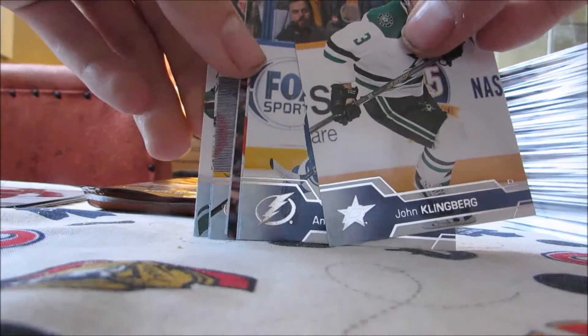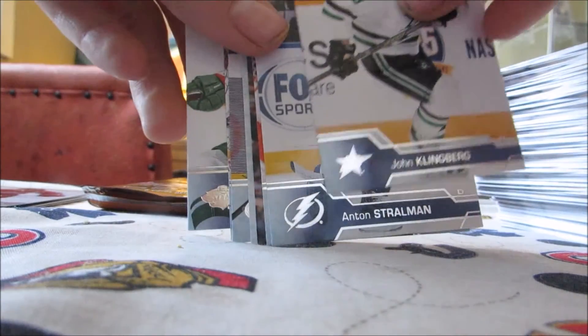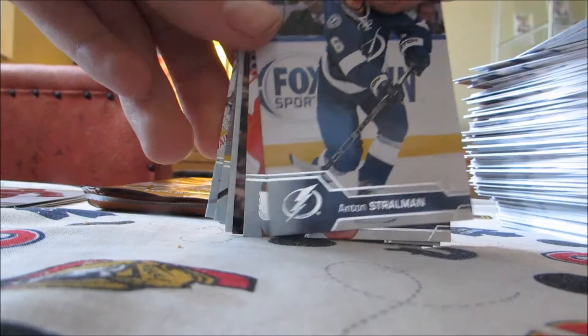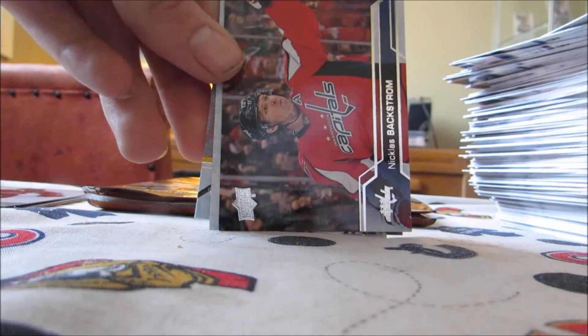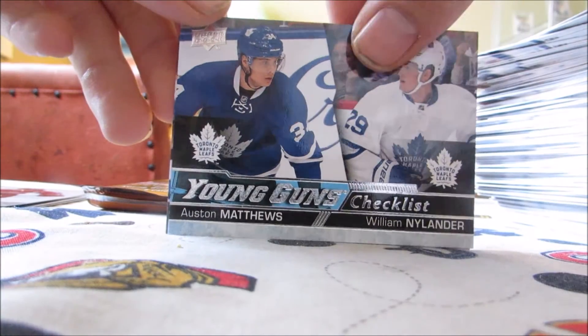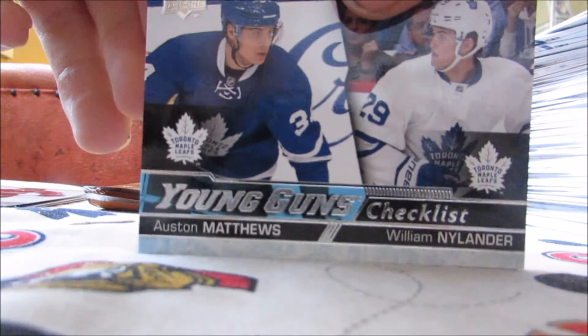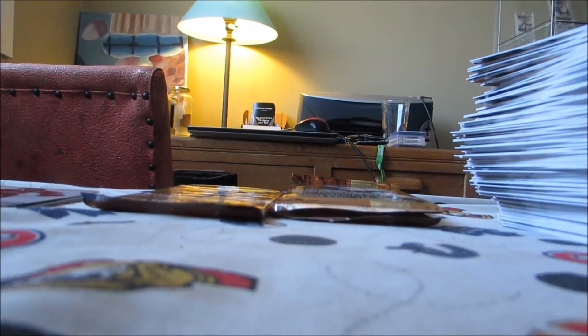Next pack — does it look like another Young Guns? Ryan Suter, John Klingberg, Anton Strollman, Cam Ward, Sean Couturier, Nicholas Backstrom. And a Young Guns Checklist of Matthews and Neil Hander — I think that's our last Young Gun if it's classified as one, which it should be. And David Savard. Still, that's a nice one to get. I don't think it's worth too much, but I could be wrong.